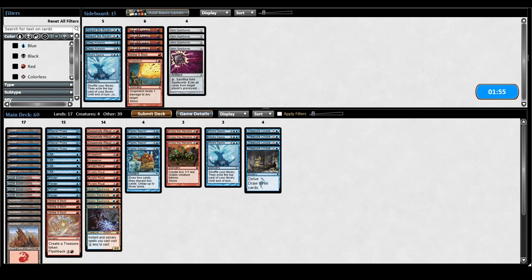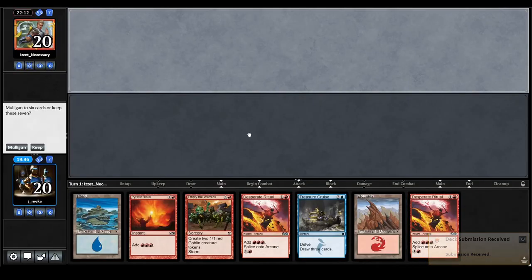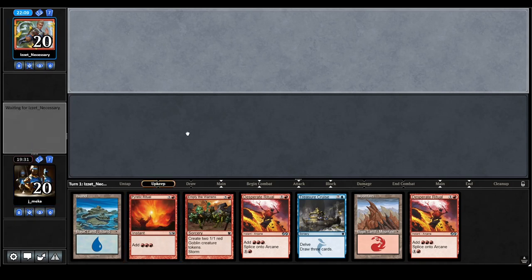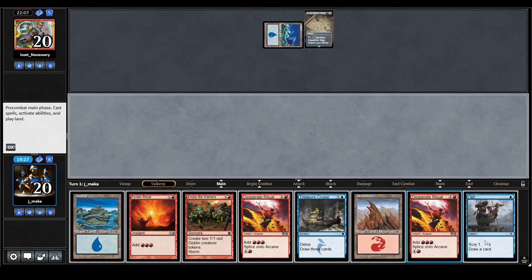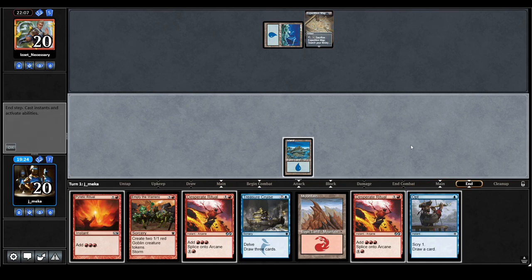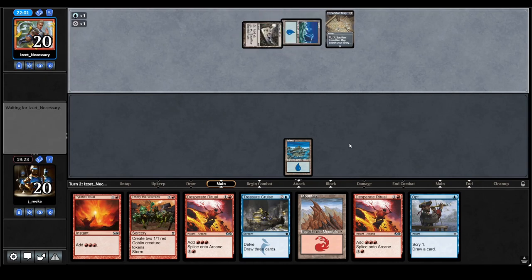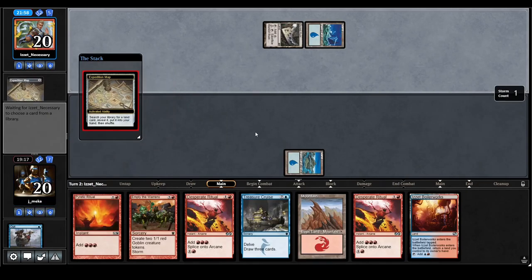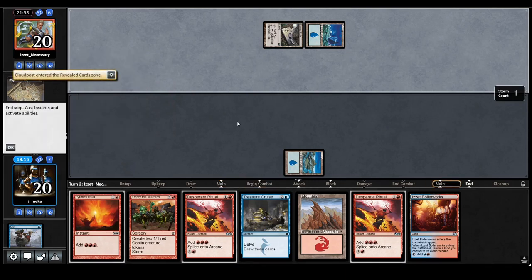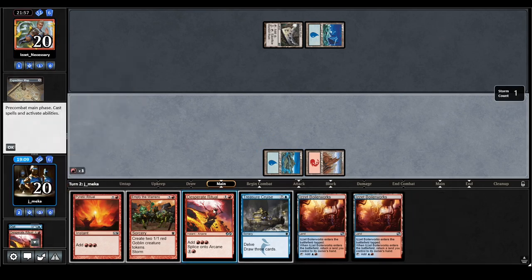Empty the Warrens is also really good if they play something like Witchbane Orb. This hand is perfect — I have everything I need and I'm going to go off on turn two. The only card that really scares me is Ratchet Bomb. I have an Opt — hopefully another ritual — and then just make eight to ten goblins. Their turn is scripted with the map. I want rituals — I'll bottom that.